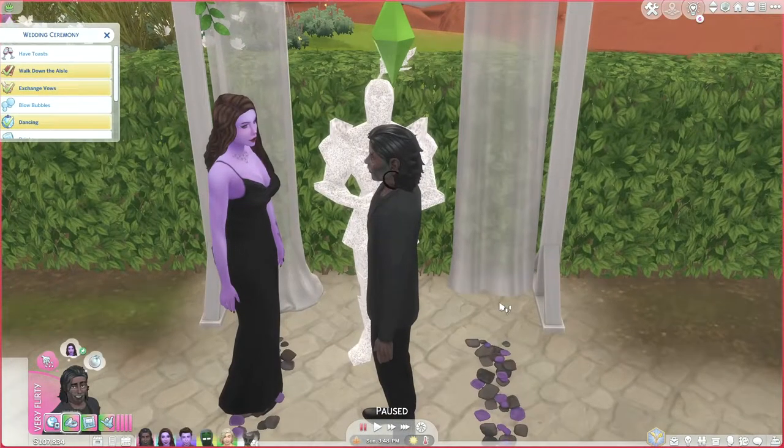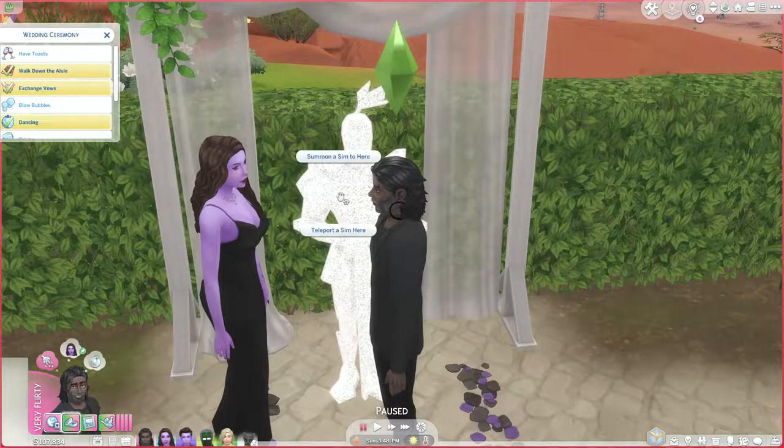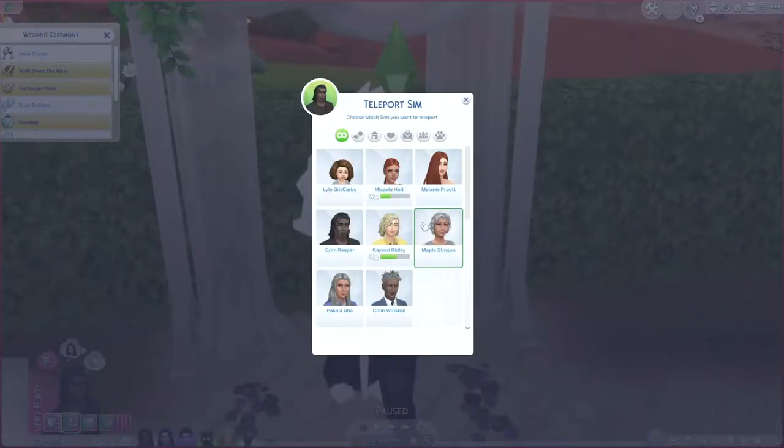It'll be kind of weird when you go to place them for the poses — I think it's kind of funny and sometimes I take a picture of it. What you want to do is click on the little teleporter, select 'teleport a Sim here,' and then it gives you a bunch of choices. You can even do pets if you have pet poses, same thing with toddlers. I'll do Naomi and then the same thing with Grim.